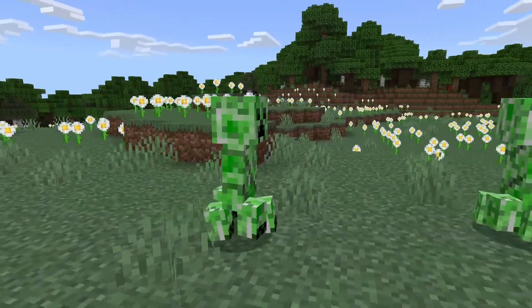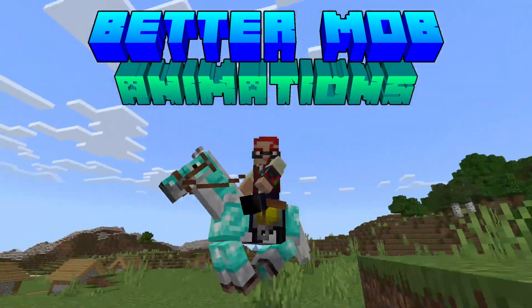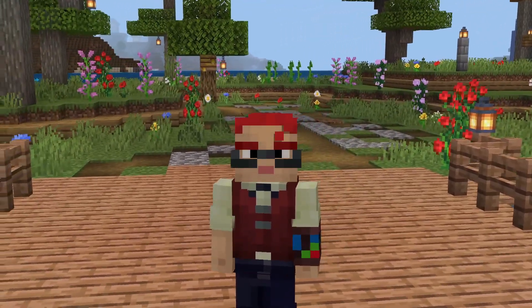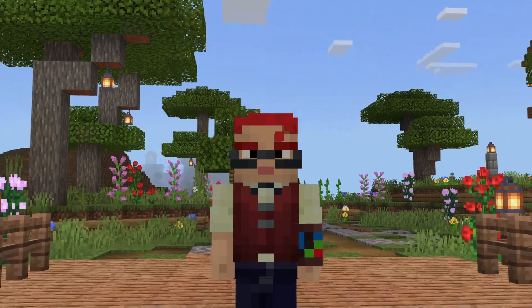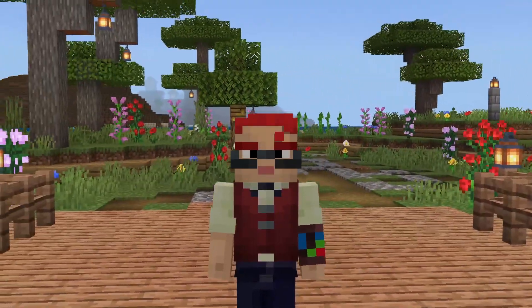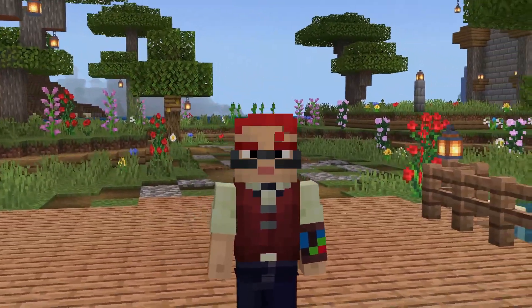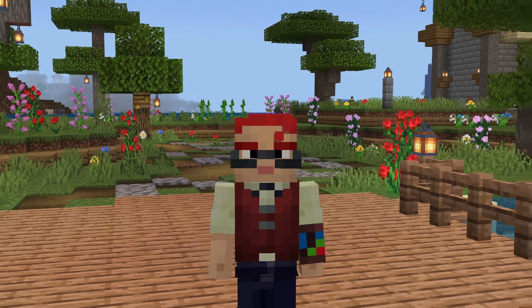I made vanilla mob animations in Minecraft 100 times better with the Better Mob Animations resource pack. In today's video, I'm excited to introduce the latest update to this amazing pack, version 2.3.5. This incredible update brings more life and realism to 5 more Minecraft mobs, plus bug fixes and improvements. Let's dive right in and explore the amazing new animations in Better Mob Animations version 2.3.5.